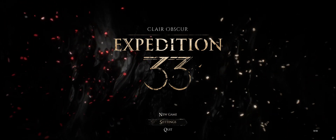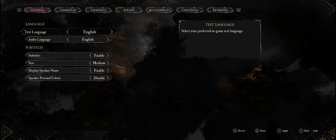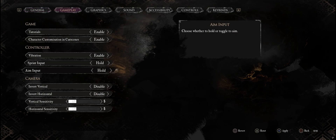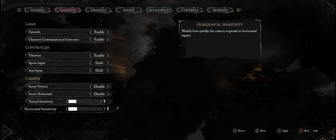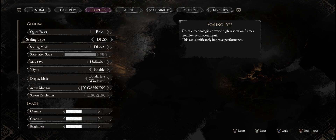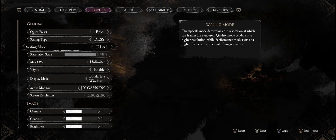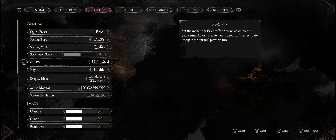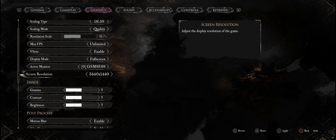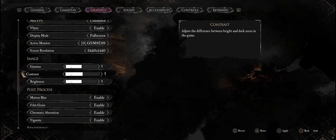Today we're taking a look at Expedition 33 in Ultra Wide. The game does support native Ultra Wide and Super Ultra Wide. You will have to set it to borderless window if you want the game to detect your resolution. Currently there seems to be a bug — even though I have DLDSR enabled, when picking that resolution it just reverts back to default 3440 by 1440p. So if you want it, you have to change your desktop resolution and then change the game to borderless in-game, and it should pick up the resolution you want.